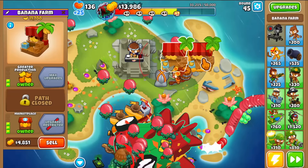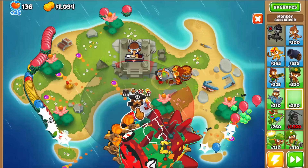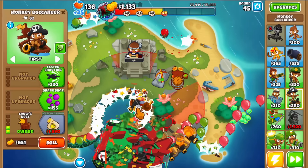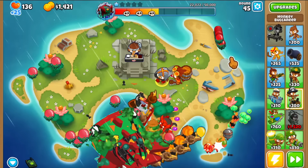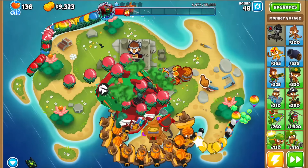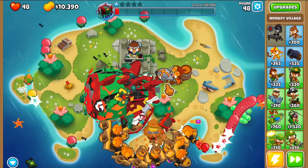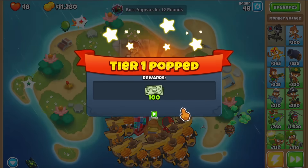Since we can only get tier 3 on these guys and can't upgrade further, let me sell them and go for the trade empire. Let's get the small merchantmen and army of merchantmen going - the trade empire gives extra damage to all merchantmen boats, providing a little help against ceramic waves. The top lane has a huge wave of reds but we should be fine. We end up with 48 lives - it was a little close but we got it. That's tier 1 done.